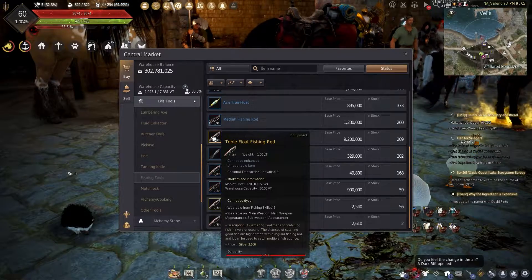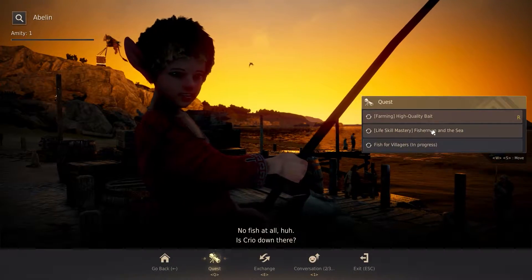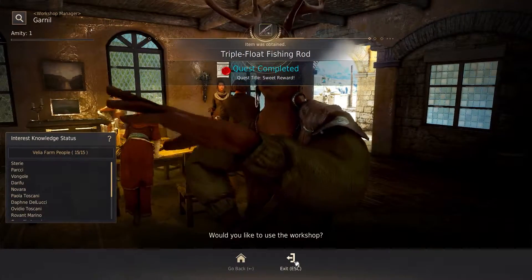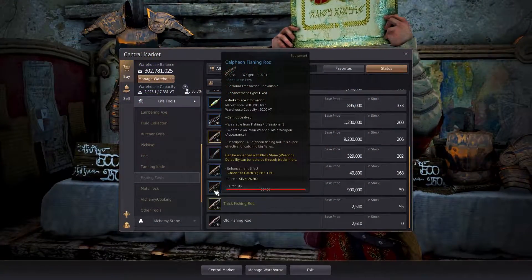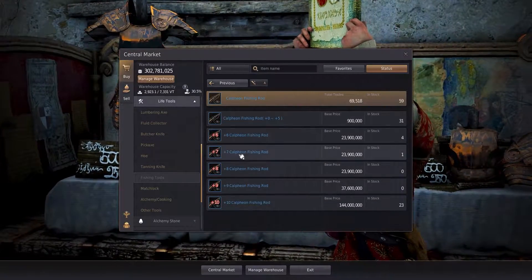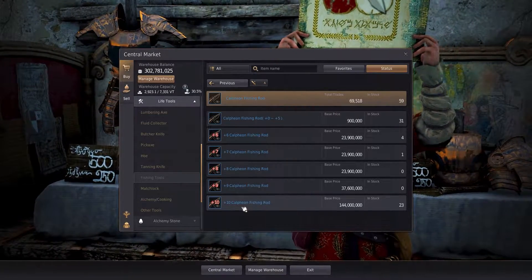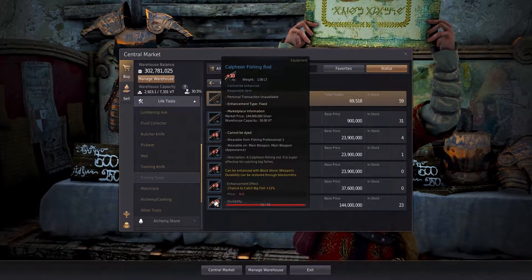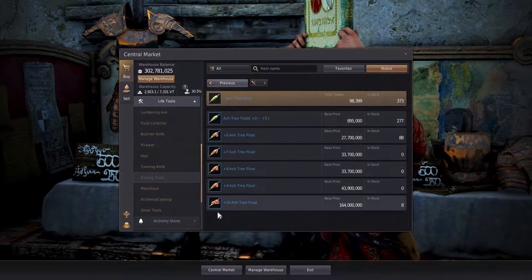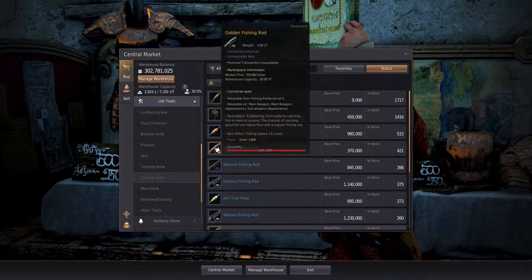At skilled 5 you also unlock the triple float fishing rod, which allows you to catch one to three of the same fish at the same time with a rare chance of catching four. It can be obtained from the weekly repeatable quest 'A Special Fishing Rod' from Abelin — it cannot be enhanced or repaired, and I highly recommend using it during active pool fishing. At professional one you unlock the Calpheon fishing rod, which increases the chance to catch big fish by one percent per enhancement level and can be repaired. You also unlock the ash float, which can be crafted or bought and also increases big fish chance by one percent per enhancement level and can be enhanced and repaired.